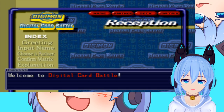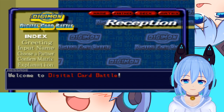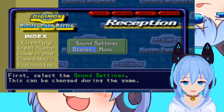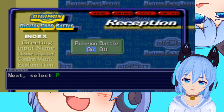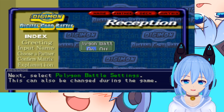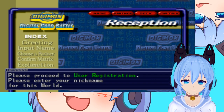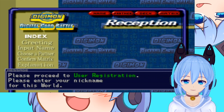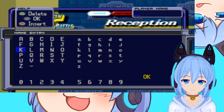At first, let's create our character. Welcome to Digital Card Battle. First, select the sound setting — it's stereo. Next, select Polygon Battle settings. Please proceed to user registration. Please enter your nickname.